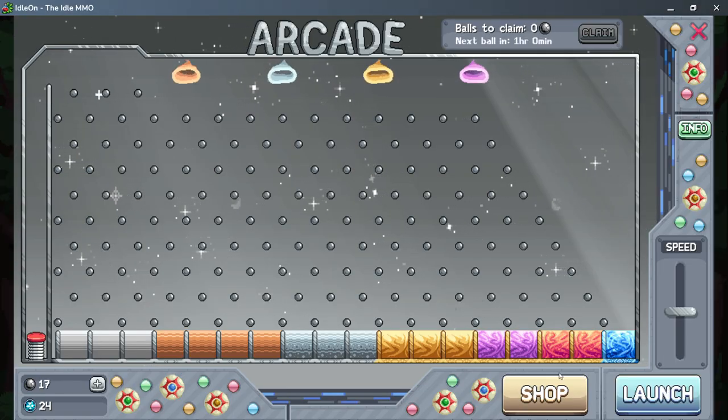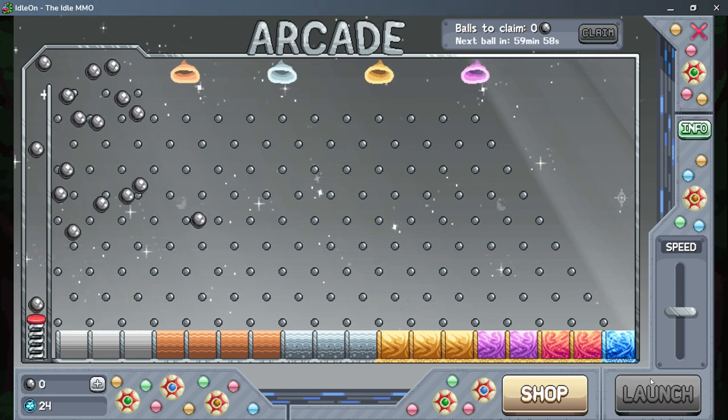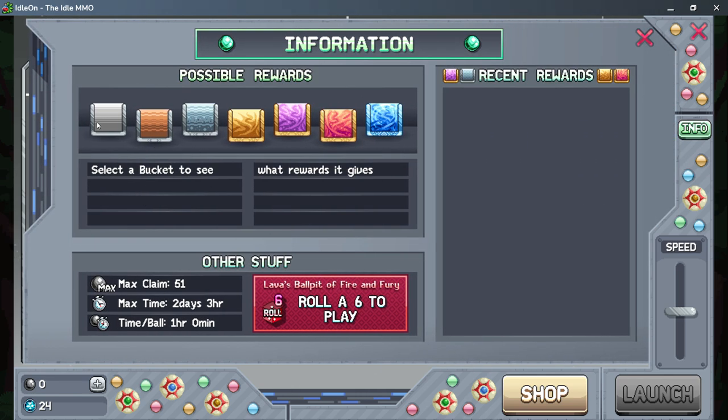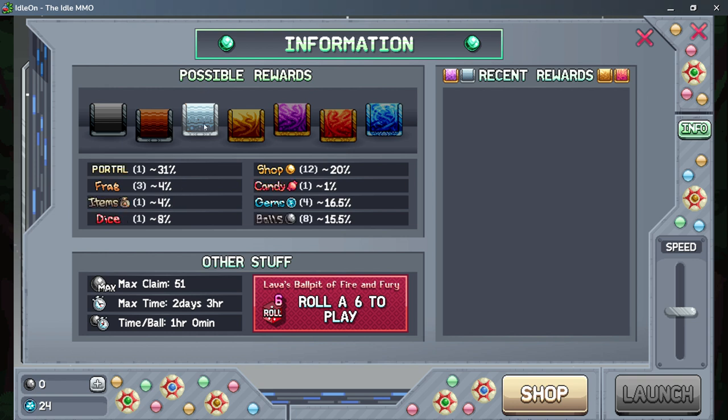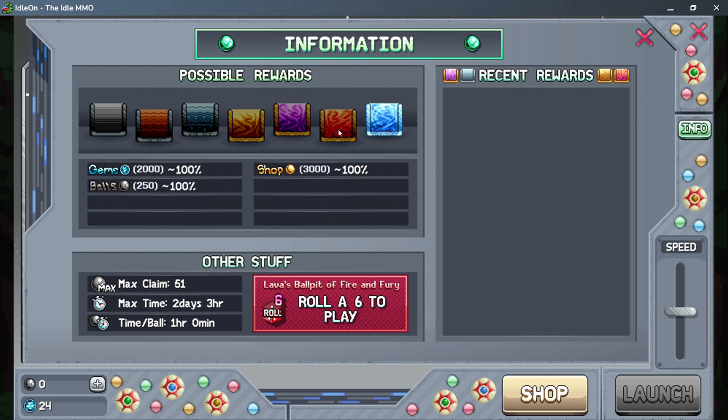Let's go to the arcade. I didn't get a lot of balls this time. Essentially each bucket gives you a portal, money, and a ball — this is what I got before. I get a max claim of two days and three hours, and that can go up.